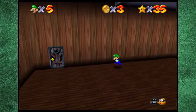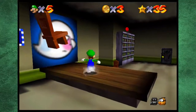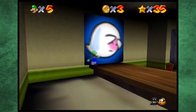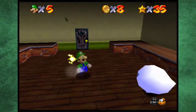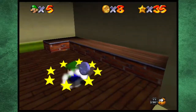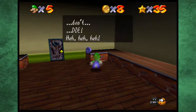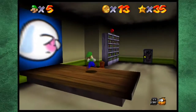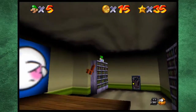We gotta find a couple Boos — I think we gotta kill all the Boos in the mansion, that's how we win. Let's see what's in here. Ghosts don't die, do they? I think we could attempt to do the 100 coin mission already — might as well, since they give you coins either way.